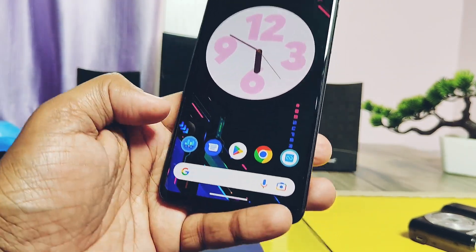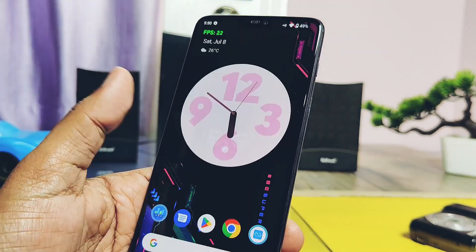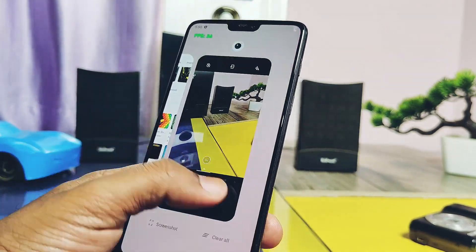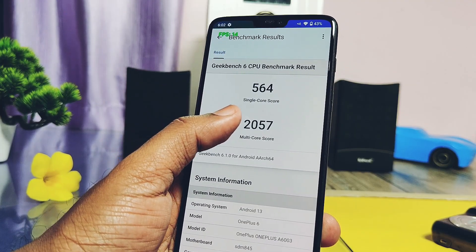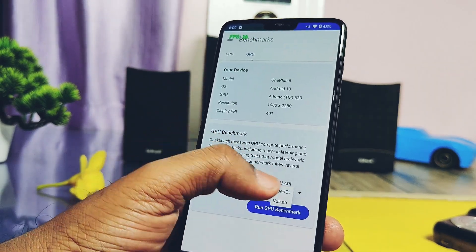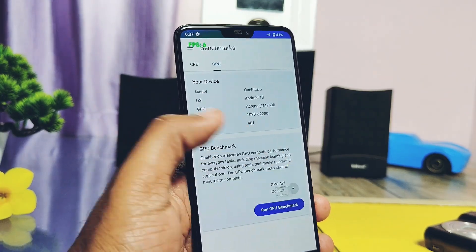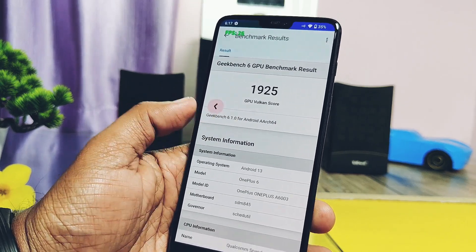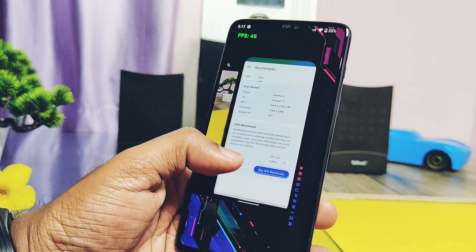Today we will also check the RAM management of the ROM. We will open at least six applications, then run the Geekbench 6 testing and keep all applications running in the background. After stopping the test, we'll see how many applications remain in memory. Here we got the Geekbench 6 score of 564 and 2057 for single and multi-core — for the old build these results were 556 and 1963, so a slight improvement has been recorded. For the GPU performance test, OpenGL scored 2061 and Vulkan scored 1925; for the old build these were 2017 and 1933 — again, a slight improvement. The new update shows slight improvement in numerical scores, and in real life it also has very good performance.